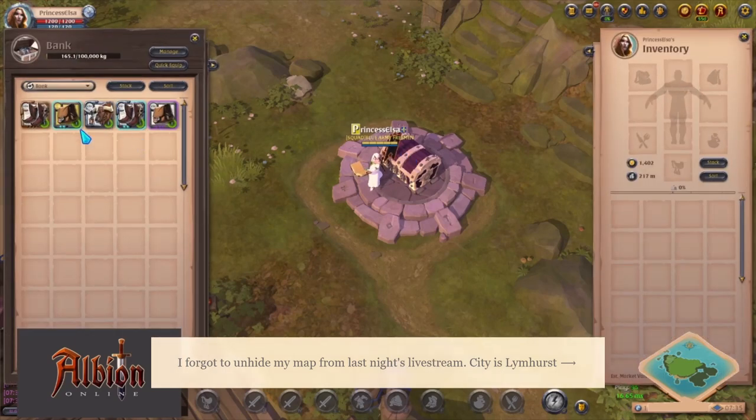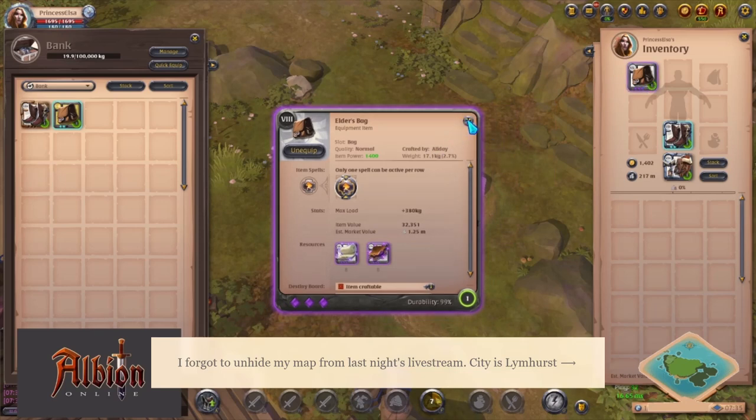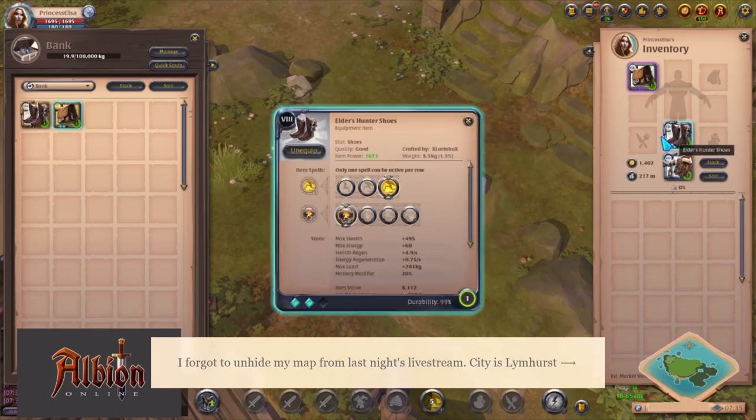Before I start my crafting, I'll put these on. A bag so I can hold more items, then I wear hunter boots with a courier, and a T8 ox.